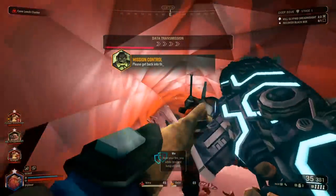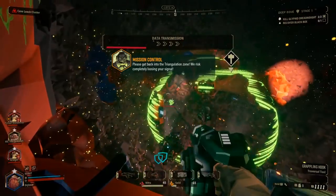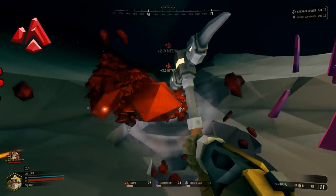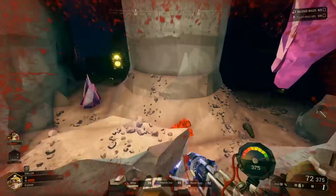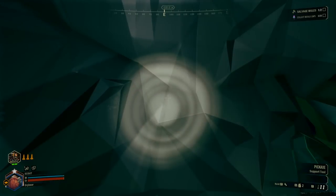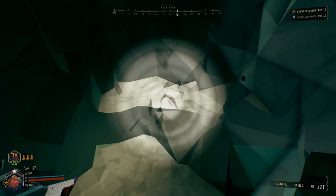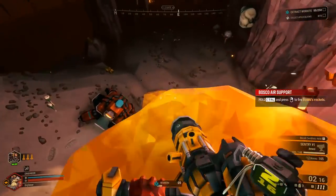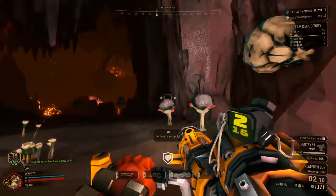If all that felt like a lot, don't worry — you'll learn the creatures as you face them. The resources you need to be most aware of are Nitra and Red Sugar. The rest are used for crafting or will be an objective, but Nitra specifically lets you call in ammo resupplies, and Red Sugar heals you. Personally, I like going straight for Nitra to get it to 80 at the start of a mission in case we get swarmed and need to replenish ammo early.